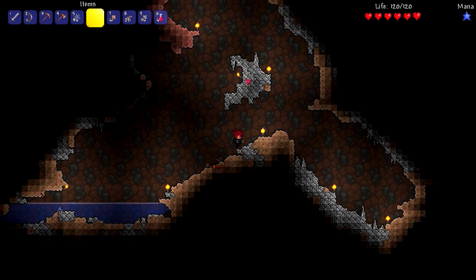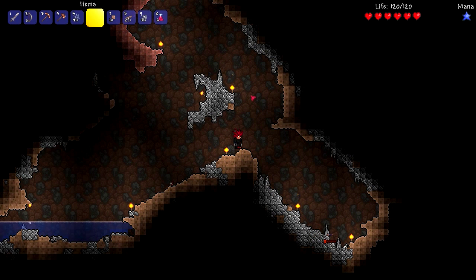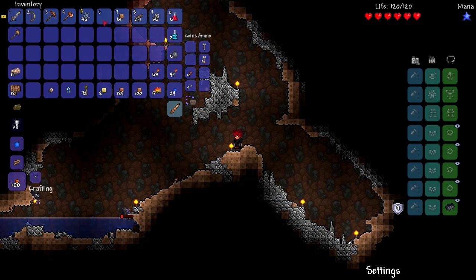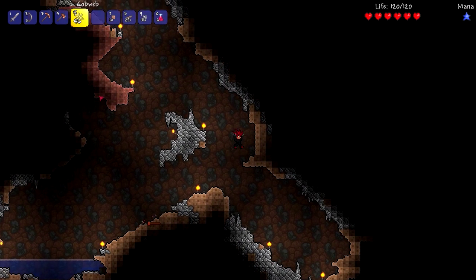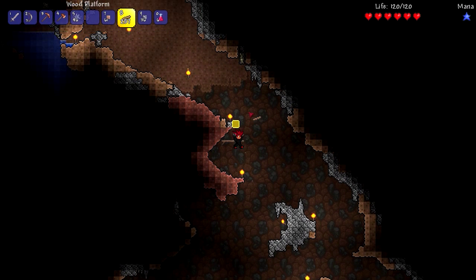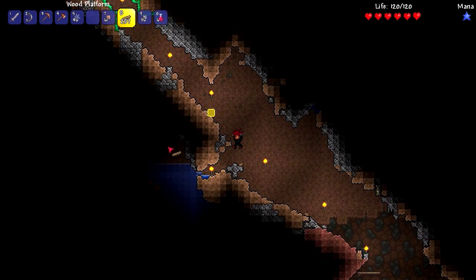I have an extra two hearts — I thought that was only gonna give me one. Looks like it just gave me one. Now I have 46 cobwebs, that should be enough to build a bed. I'm gonna go build that, make that bed, and then come back down here and mine some more. I need to get my way out of here.